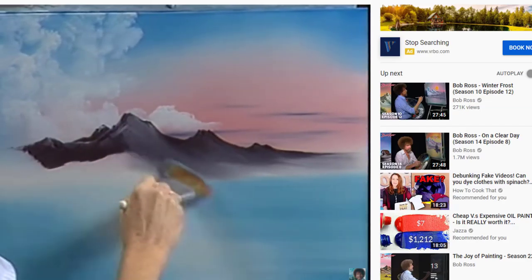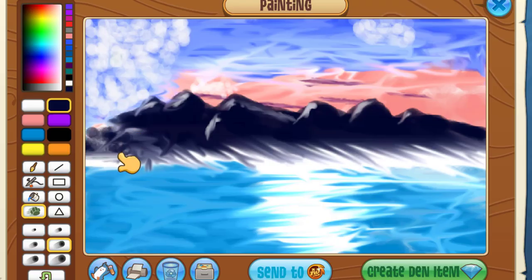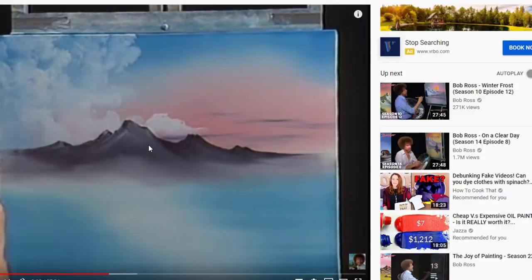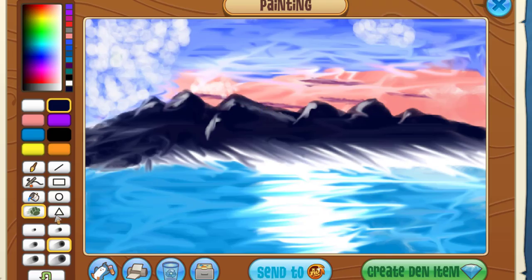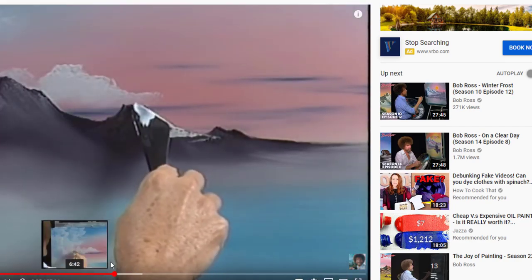I don't know if I can do the trees, y'all. I don't know. Just sort of like this. And we're going to blend. How do I make it not bad? We're going to add some texture — and by texture, I mean we're just going to blend on over. Look, he has the clouds behind the mountains. That looks so cool. How do you do it, Bob? We have a little bit of cloud on our mountain and I can't get rid of it. Okay, he's highlighting the mountain right now.